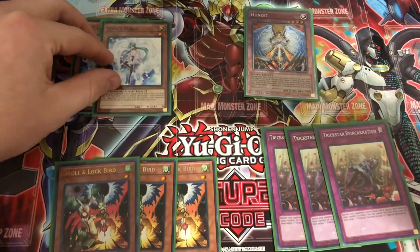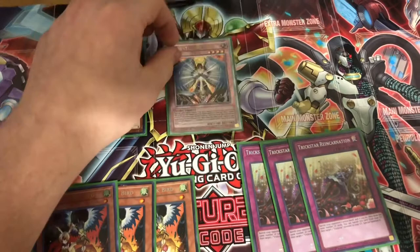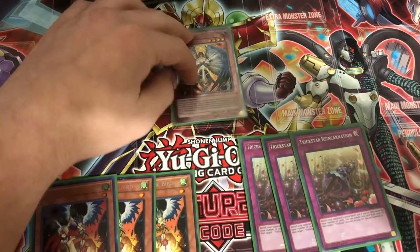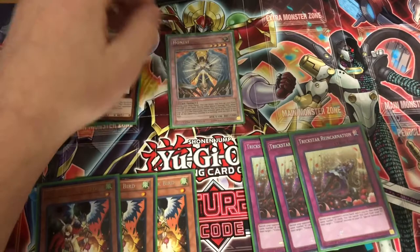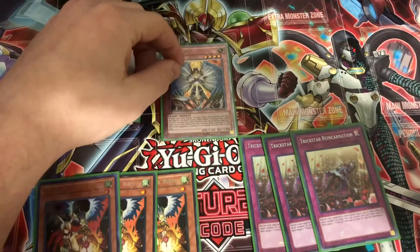Then you have Honest. During your main phase you can return this face-up card from the field to your hand — useful if you have, say, Borelsword on the field, you haven't normal summoned yet but you need a monster to defend. So during main phase two you add it back so you're not wasting it. Also, during either player's damage step when a Light monster you control battles, send this card from your hand to the graveyard and that monster gains the attack of the opponent's attacking monster until the end of the turn. Really useful for getting over beaters and dealing the damage you need to get in.